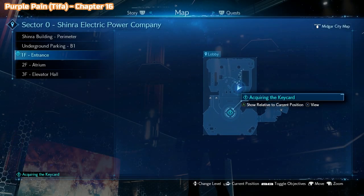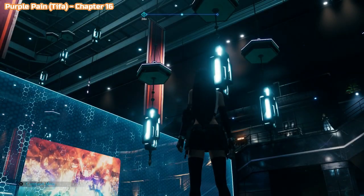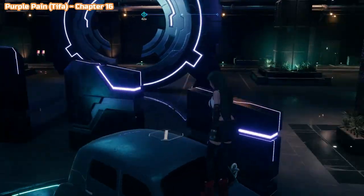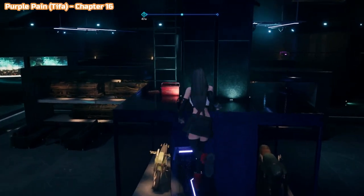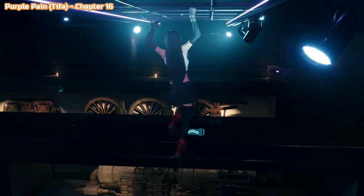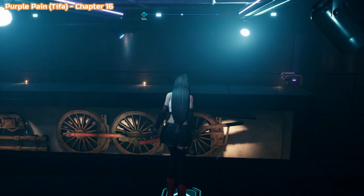We're in chapter 16 inside the Shinra building. You'll take control of Tifa and she'll fall from these chandeliers, ending up among some cars on the bottom floor. This is the route you would take to get back up anyway, but instead of hooking around to go up the ladder, carry on along these light fittings to the other side. You can see the purple chest — that's the target. Go and open that for the Purple Pane for Tifa.